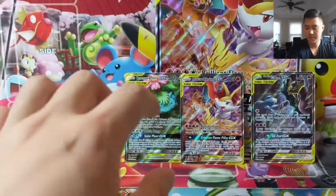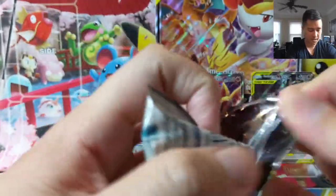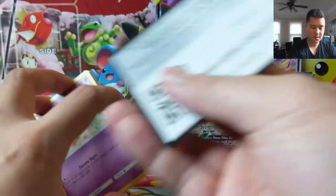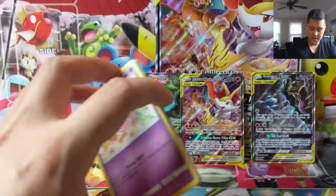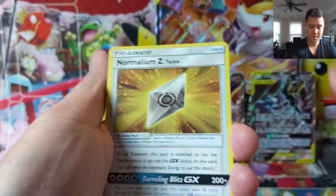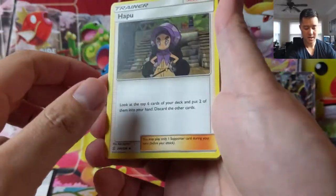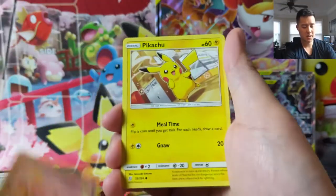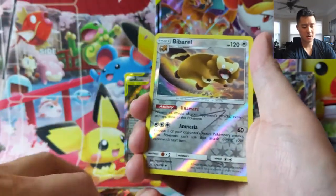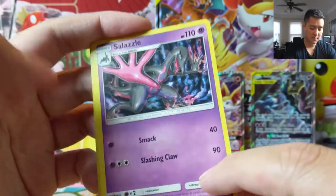Here is our last Unified Minds pack before we go to Cosmic Eclipse — that one does have some Secret Rares, and the Reverse slot we can also pull from. Norm, Millenium Z, Hopu, Magneton, Munna, Pikachu, Bidoof, Cosmog, Magmar, a Bewear, and just a Salazzle — very underwhelming card.